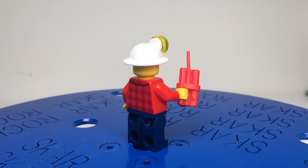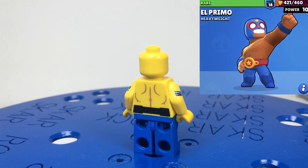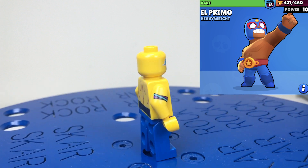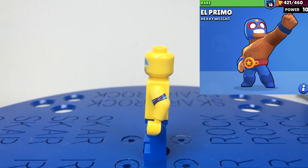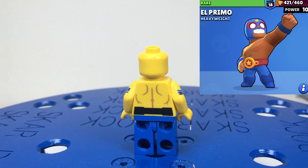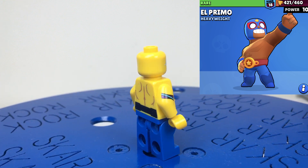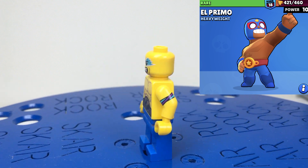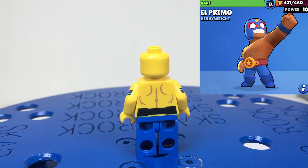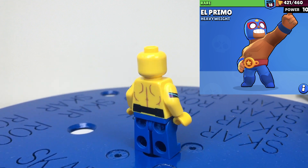Here is El Primo. El Primo had a redesign in one of the latest updates of Brawl Stars, meaning I had to update him. Unfortunately I couldn't fully do this as I didn't have the right pieces — I'm currently missing a blue crash helmet piece for the top of his head. I did swap out his legs with some blue legs to fit the new design. Hopefully I'll get the blue crash helmet at some point to finish off El Primo's build, but for now this is the best I could do.